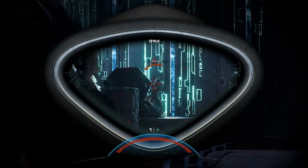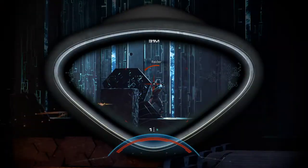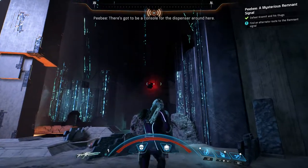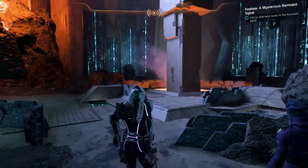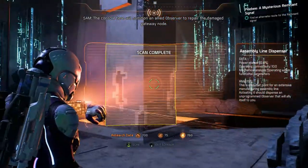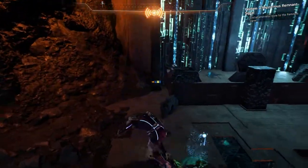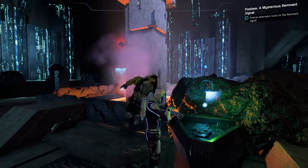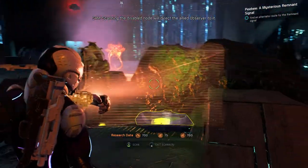Up there, above the gate — another power node. There's got to be a console for the dispenser around here. The console here will summon an allied observer to repair the damaged gateway node. I bet this console controls the dispenser. Scanning the disabled node will direct the allied observer to it.